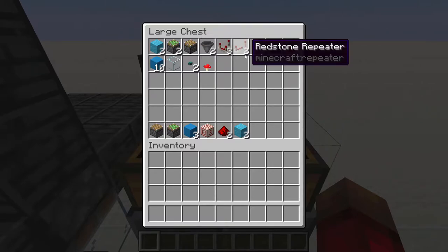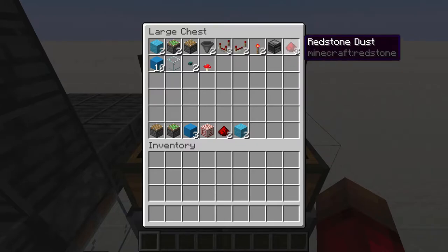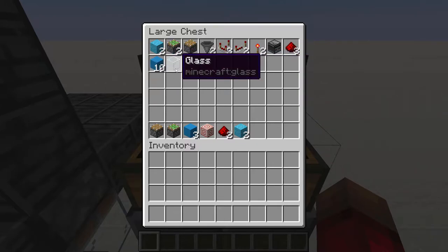Three redstone comparators, two repeaters, two redstone torches, an observer, three redstone dust, ten building blocks, a piece of glass or any other transparent block, two buttons, and a random item.